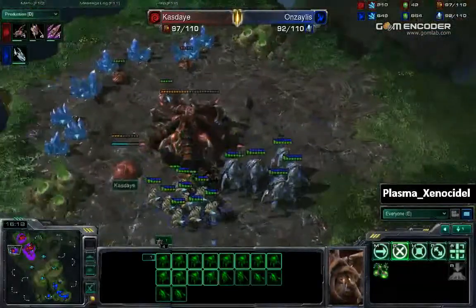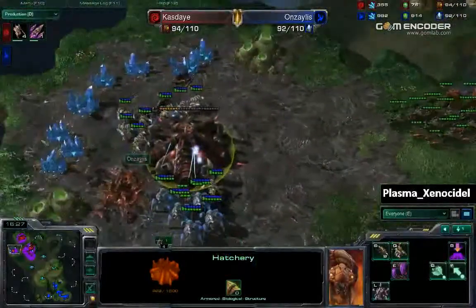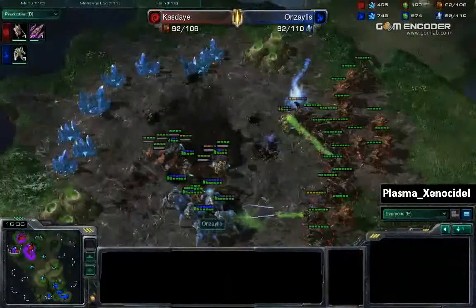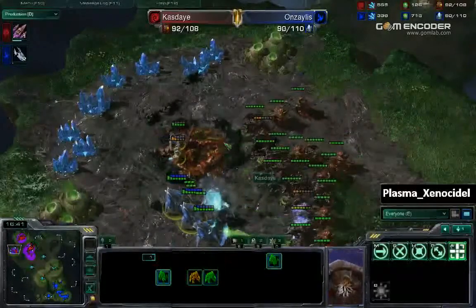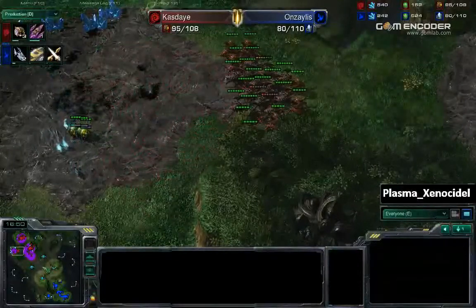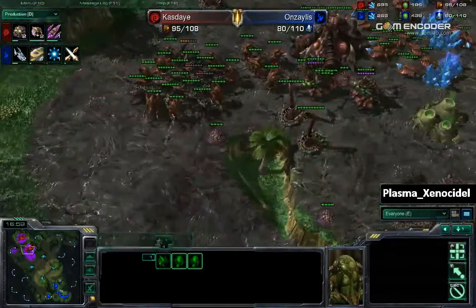Kaste is just going to be moving out. And this hatchery is probably going to be taken out right now. These roaches are going to do a significant amount of damage to the zealots. Needs to focus down these high-percent roaches. But he's going to be losing all of those. So Kaste losing that third base is probably not worth the trade for Anzalus's army.